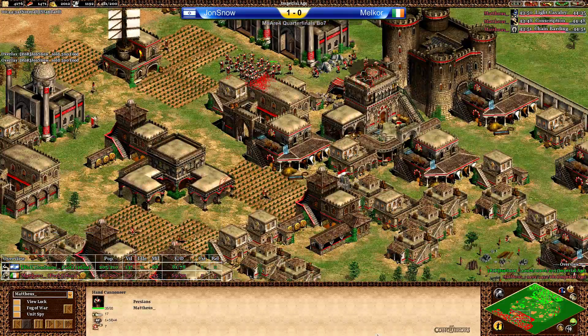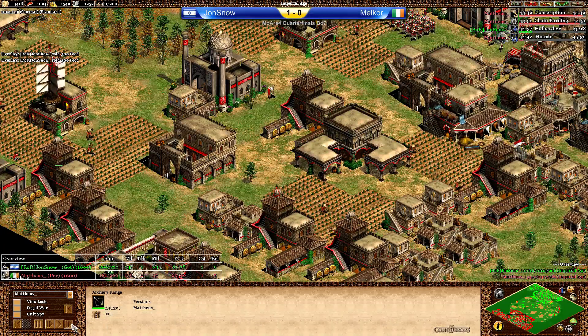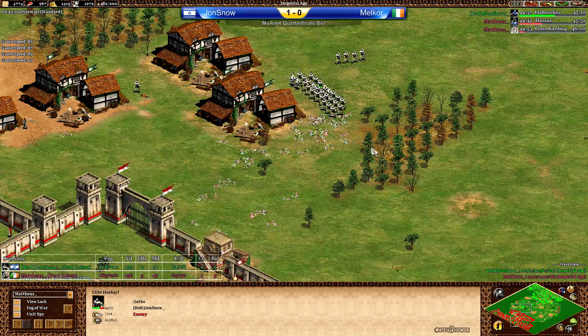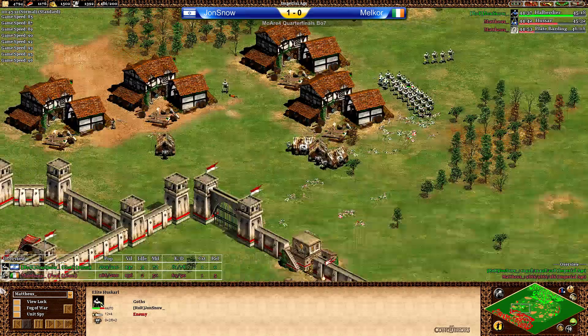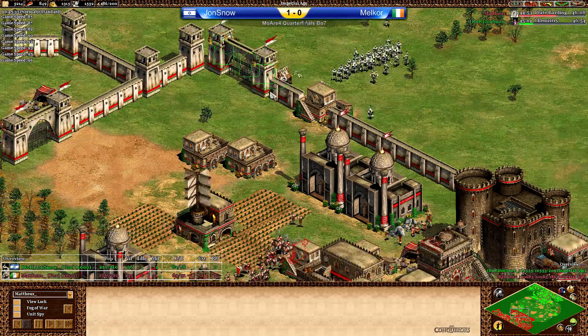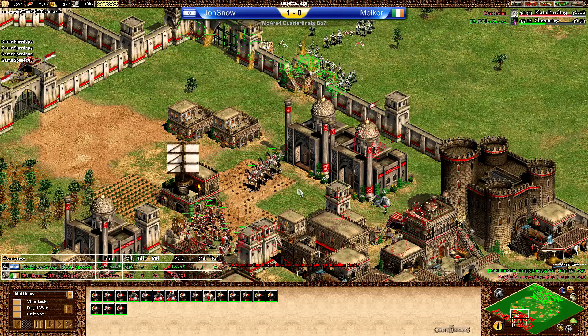What are we going to do with all the resources? Are we still producing Handcannoneers? A few of them. Malkor is floating resources — Barding Armor played. Looks like this is going to be a long game. I'm going to go a little bit faster — wait for that Capped Ram attack to happen. Malkor has enough military units to be able to stop this for now. The Huskarls should not go out like this, and the Handcannoneers should stay somewhere behind walls and buildings.